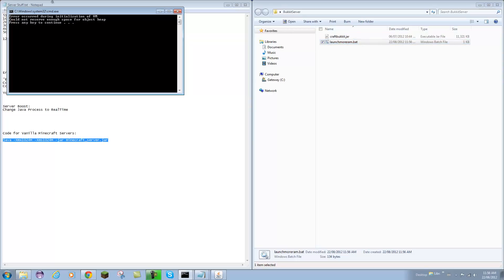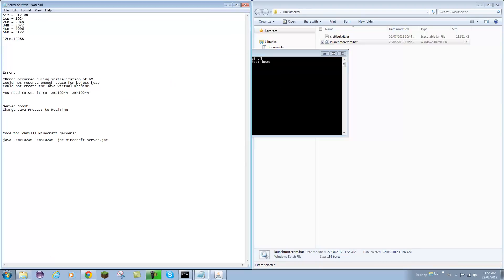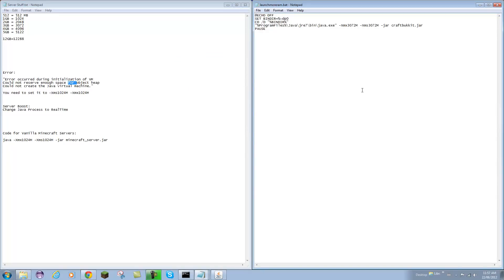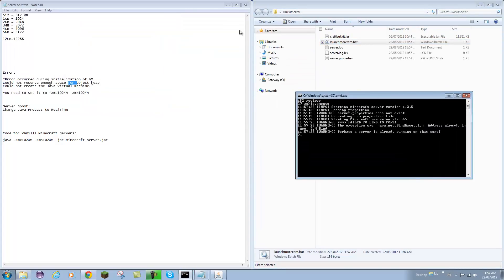Open that up and it should open. Error: 'Error occurred during initialization of VM — could not reserve enough space for object heap.' If you get one of these errors, you need to set it back to 1 gig, which means you don't have enough RAM available. My computer runs a lot of different things so it may behave differently than yours. I'm going to try 2 gigs — let's see if that works. Yes, it works! So 2 gigs worked for me. That's why you have to see how much works for you.